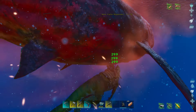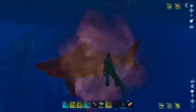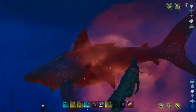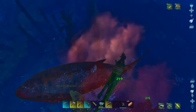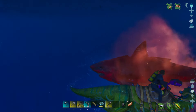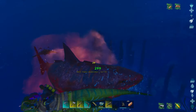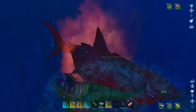The nice thing about the Baryonyx is when you hop off, it just doesn't jump off and take off somewhere. We're going deeper - I really want to be cautious. I don't think I'm ready to take on a Tusoteuthis with the Bary. Come back here. Thank you.